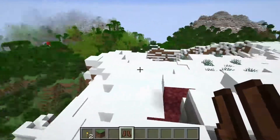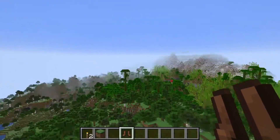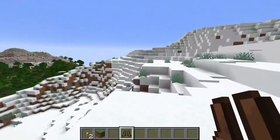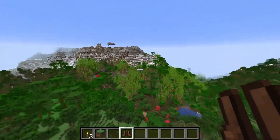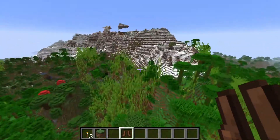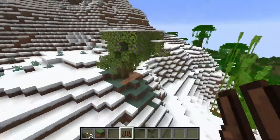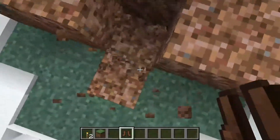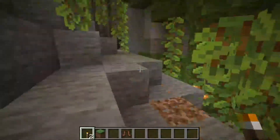I'm going to go ahead and wrap up this video. Oh look, there is an azalea tree. Which means if we dig down, we should eventually reach — if I'm not wrong — a lush cave. And it does go pretty deep too, and it has the new flowers and all that.